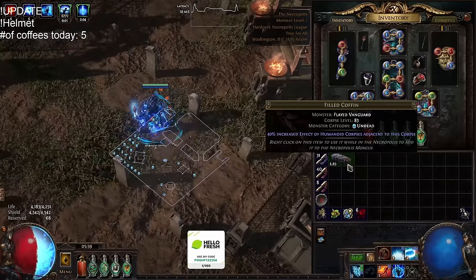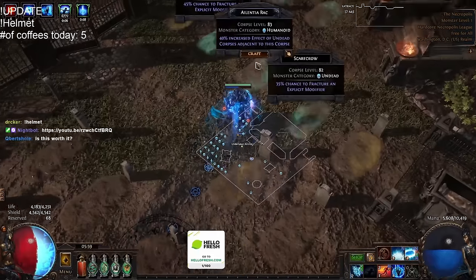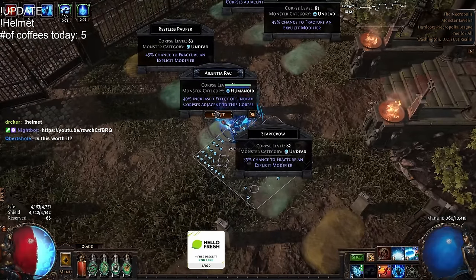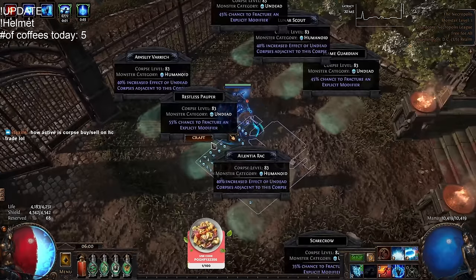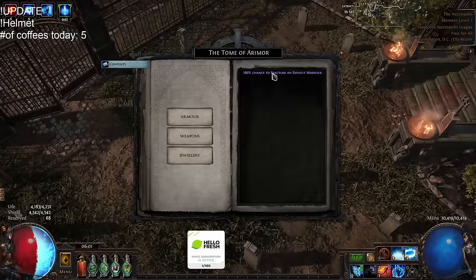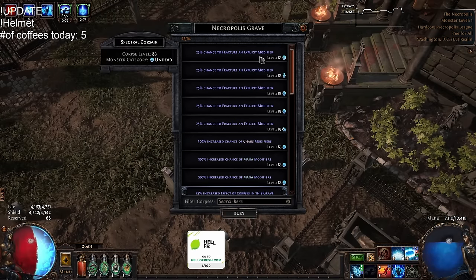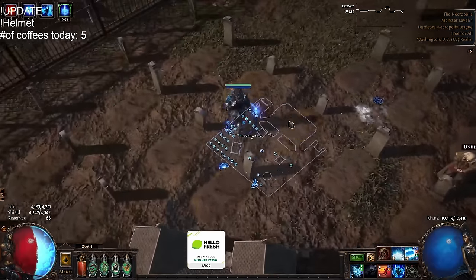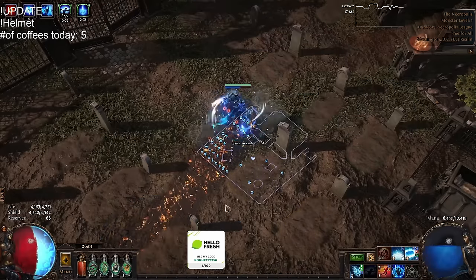And then we'll do adjacent undead. Do we have another fracture here? How about another fracture here? We have 90, so 170, right? I could put another undead here. This is 90 — I guess craft here and see what it says. 180, yeah. I'll just do a random fracture here, call it a day. Okay, so it's 205% chance. We have 205% chance to create additional item and chance to fracture. This is good.